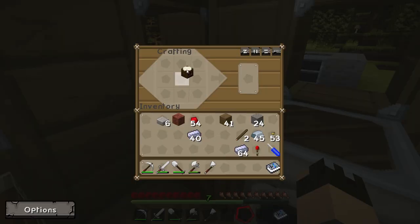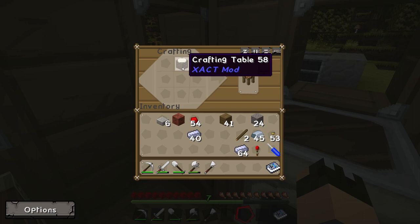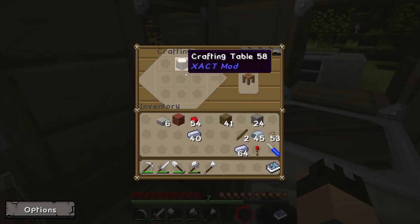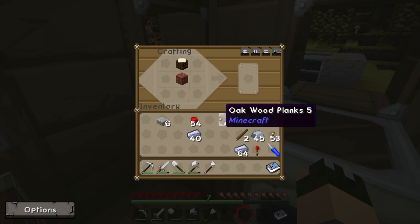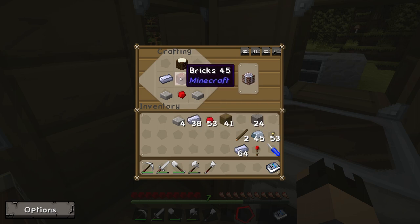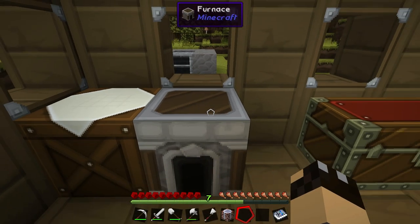So back at the crafting table, you want your new crafting table that you've just made in the middle top slot — ignore the crafting station, that's part of Tinker's Construct. You want the bricks in the centre, one piece of redstone in the middle at the bottom, two stone slabs in the bottom corners, and then two of the steel ingots one either side of the bricks, and that will give you the work table.